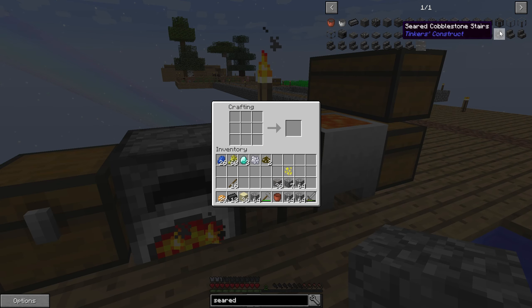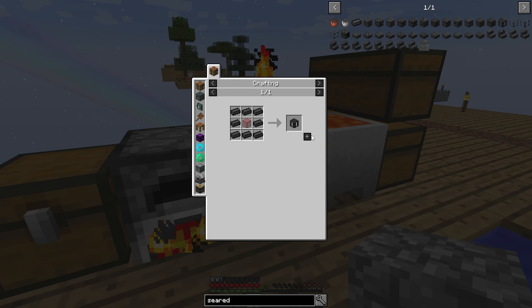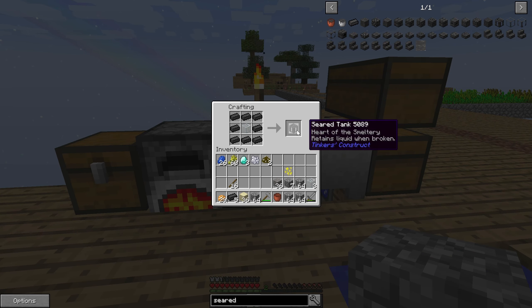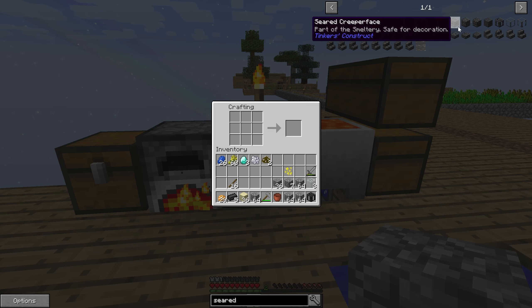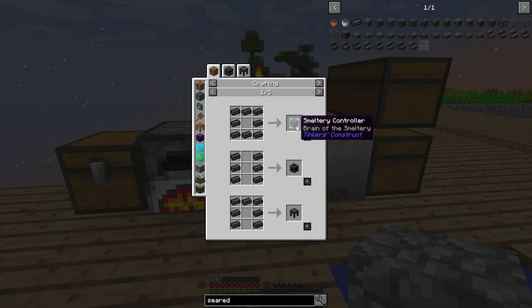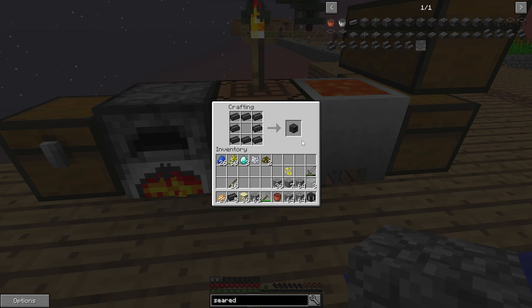Let's have a look. So we need a smeltery controller and a seared tank. Have we got any glass? We should do - we should have glass here. There we go. So a seared tank just to hold the lava. We need a smeltery controller - the brain of a smeltery - that's what we need.